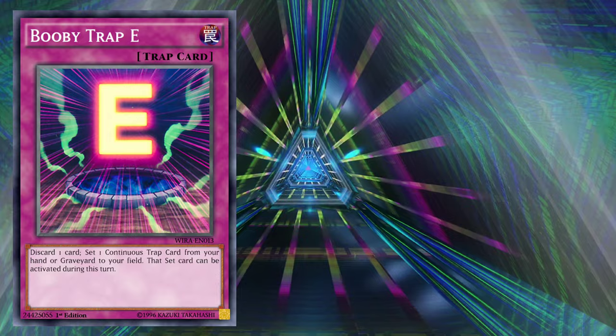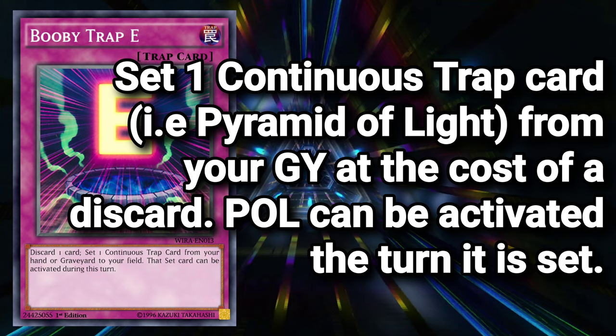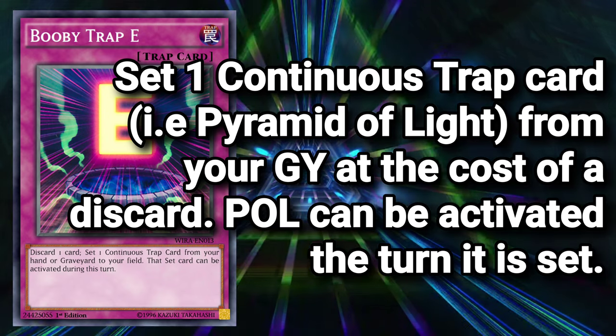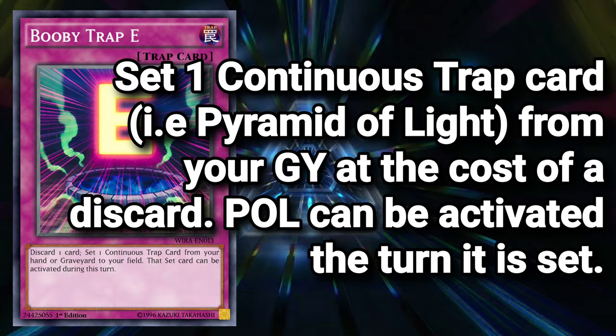Booby Trap E, a normal trap card, bolsters a similar effect. At the cost of a single discard — you can set Pyramid of Light, which could also be discarded by this effect — to set a continuous trap card from your graveyard, and you have the added benefit of being able to activate that set card the turn you activate your Booby Trap E.